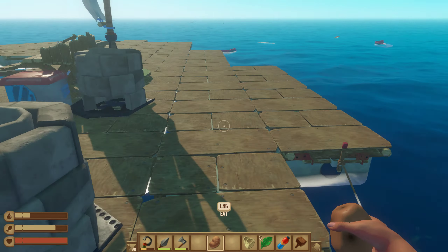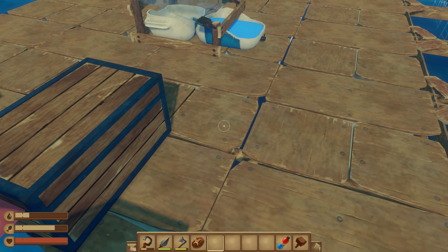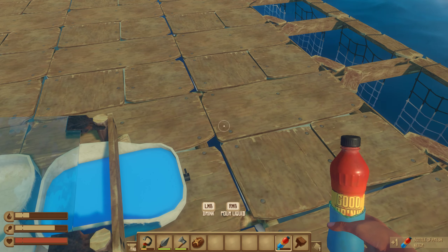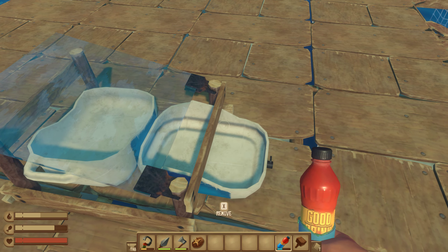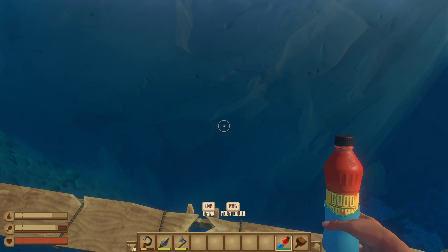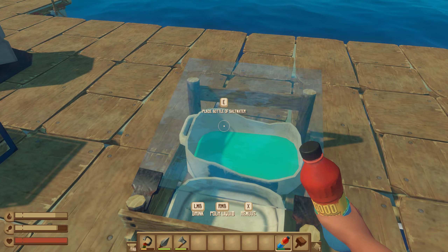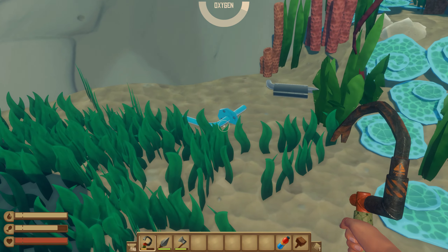No more planks, I guess — although I actually have one left. Now let's drop all the stuff back here. I need to drink water — let's fill up with fresh water. See, two bottles of water are always good because right now I have to over-drink. One is enough. The shark is going to attack me pretty soon, so let's harvest as many materials as possible from this island before the shark comes.